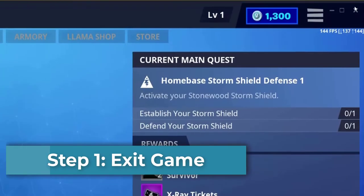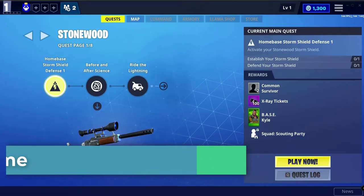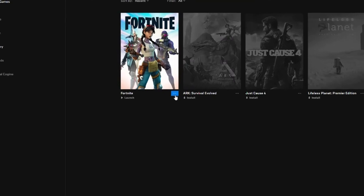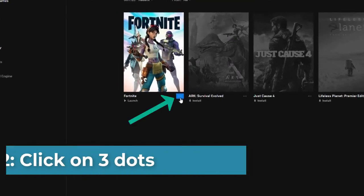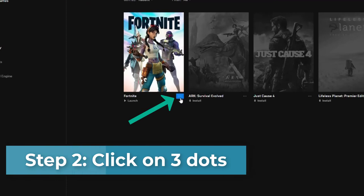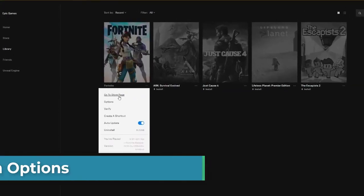Step 1: exit the game. Step 2: in the Epic Library screen under Fortnite, click on the three dots. Step 3: click on Options.